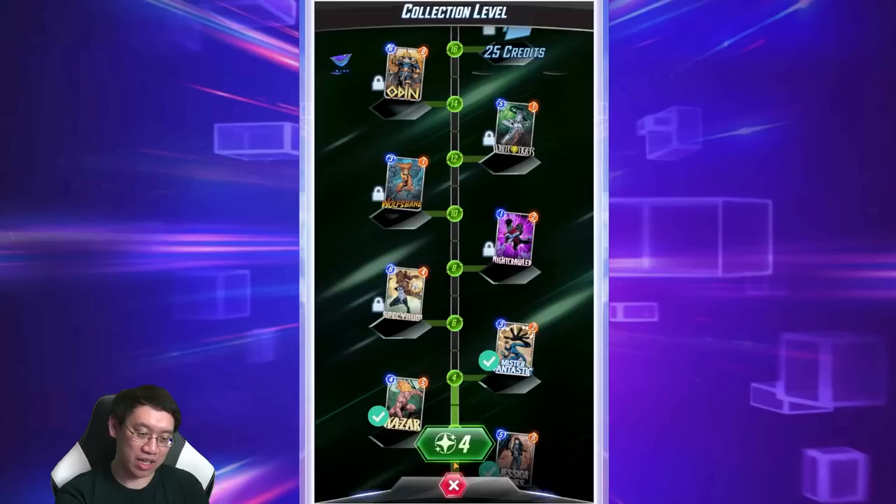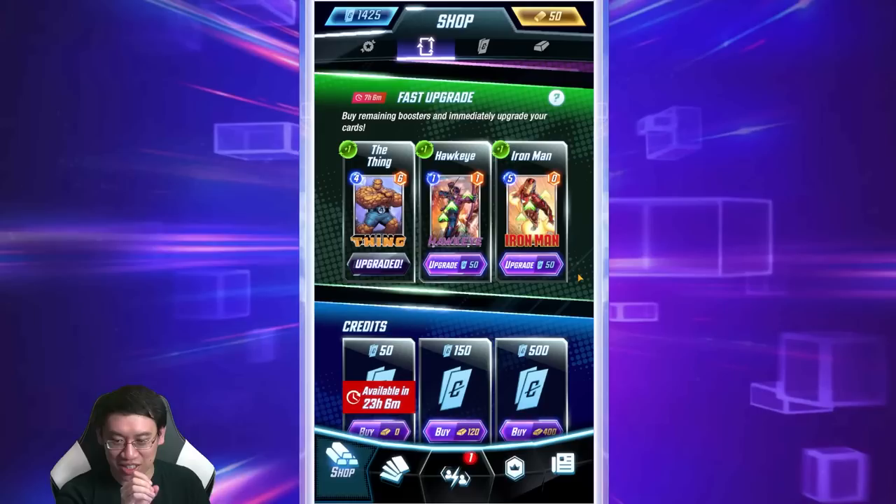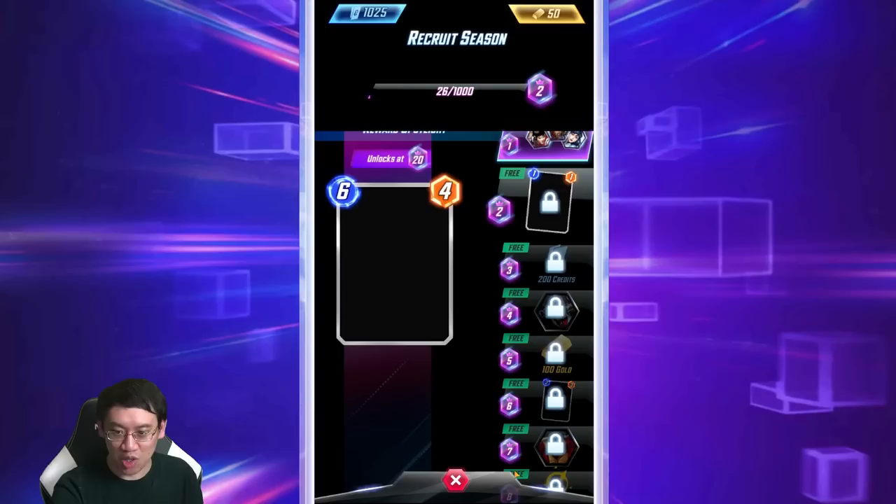Don't forget to buy the 50 free credits each day with zero gold — that resets every day. As soon as you can naturally upgrade cards — once you've collected enough boosters — you'll want to do so because you gain collection level and don't have to pay the extra credits on top of the fast credit reward option. If you're swimming in credits, feel free to fast upgrade.